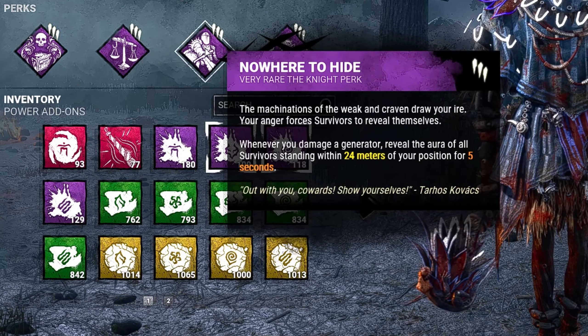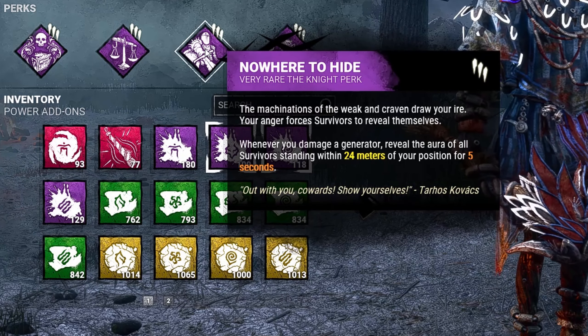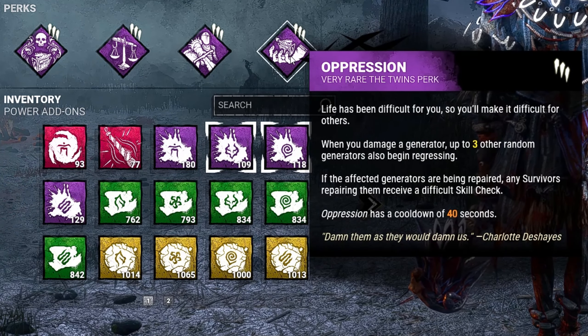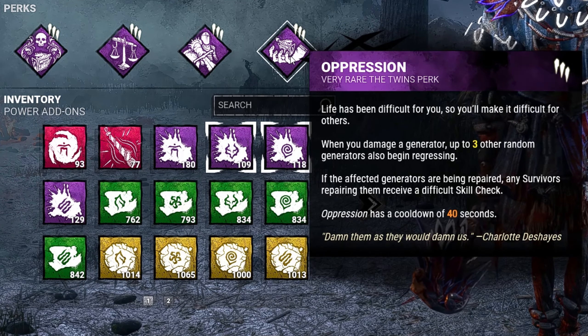Third, since we're going to be kicking gens, we're going to be running Nowhere to Hide. Whenever we damage a generator, this reveals the aura of all survivors within 24 meters of our position for 5 seconds. And last but not least is Oppression — when you damage a generator, up to 3 other random generators also begin regressing.